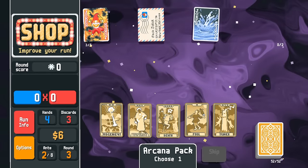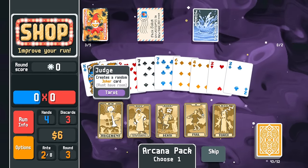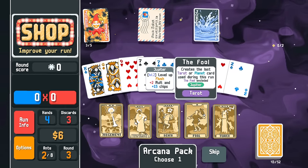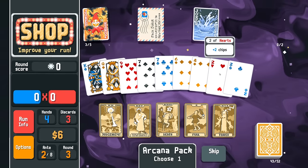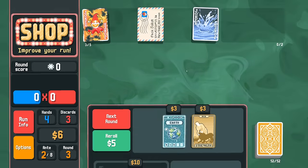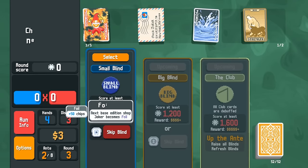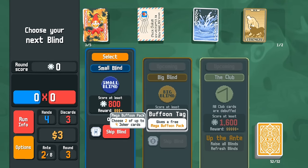We haven't opened any Arcana packs yet, so I'm going to do this. We can create a joker, get six bucks, create a king, upgrade flush, or give ourselves a stone card. I'm going to make myself a king — just in case we have to pivot from high cards.